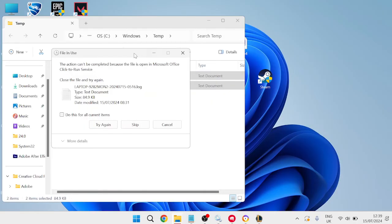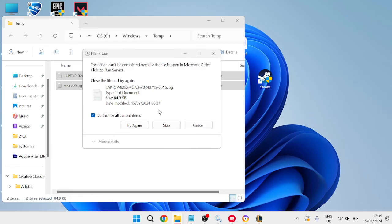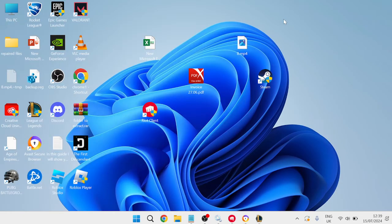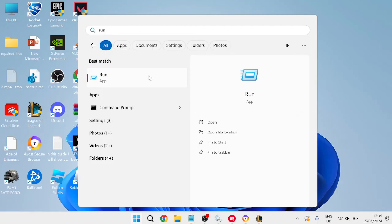Press Ctrl+A on your keyboard to select everything, then right-click and click the trash icon to delete it. If a pop-up appears, select 'Do this for all current items' and hit 'Try Again'. If a couple of files won't delete, that's absolutely fine — just close out of this folder and come back to the Start menu to search for Run again.